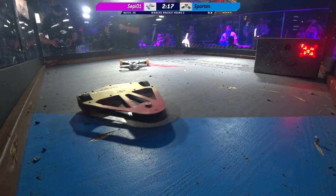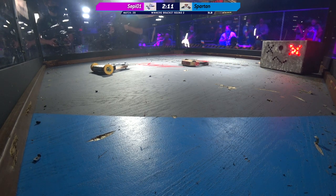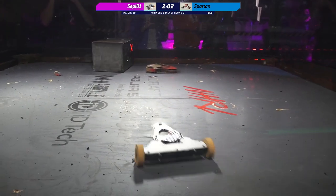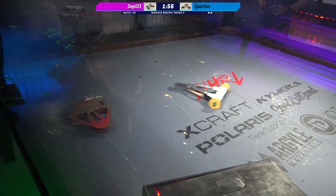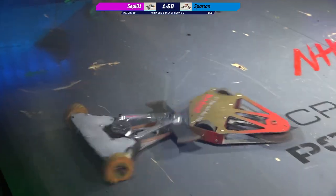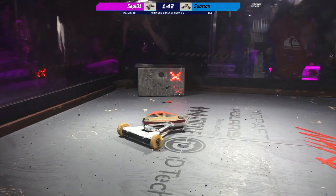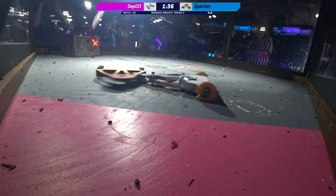Seppiol is giving them an opportunity to kind of get it together. Looks like the right side of the drive on Spartan is not really functioning. Seppiol is taking full advantage — coming in for strategic hits kind of away from the weapon on Spartan. And it almost looks like maybe that belt has slipped off of Seppiol's weapon. That turns them into a push bot, and they're going to have to be very strategic to avoid that very active weapon on Spartan. All Spartan has to do is just spin in one direction when they get Seppiol behind them.